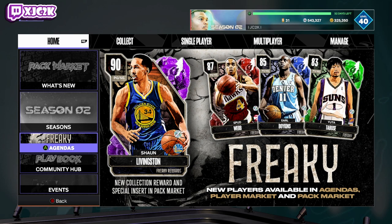What is good YouTube and welcome back to another JC2K video. In today's video, we're going to be talking about how to get a brand new Amethyst Shaun Livingston for free here in NBA 2K24 MyTeam, as well as the other cards we see on screen.